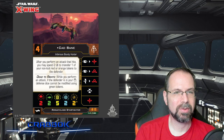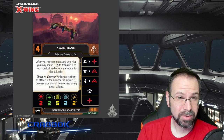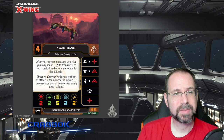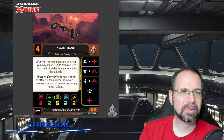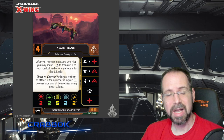You're going to definitely want to use those actions to reposition to line up those shots. It'll be interesting to see what other upgrades are included. Presumably there'll be a Xanadu Blood title in here, if not multiple titles — I don't know if the Separatists will also get a title. The Xanadu Blood is, of course, Cad Bane's Rogue-class starfighter. I'm also curious whether there's any way to increase the attack value on this ship, since it's not unheard of to have a title that increases your stats.